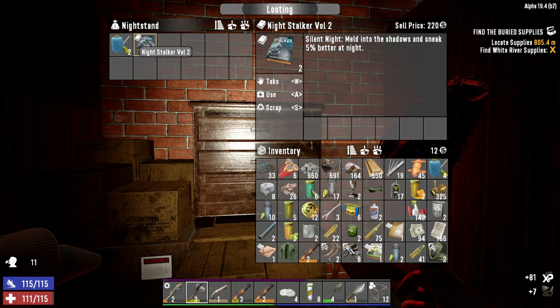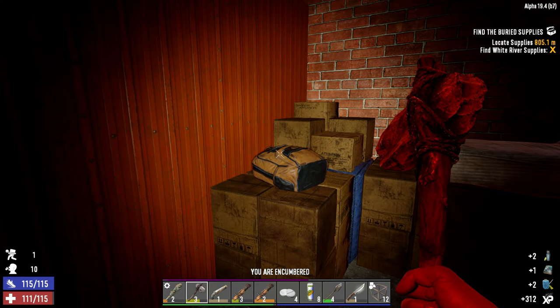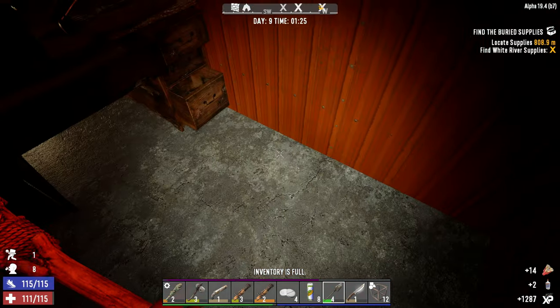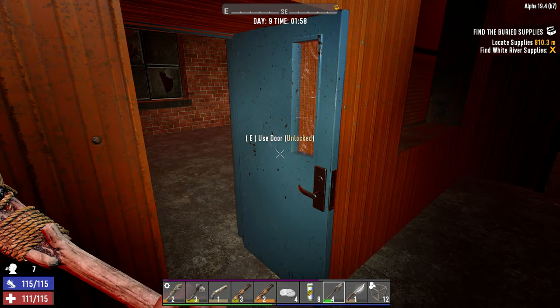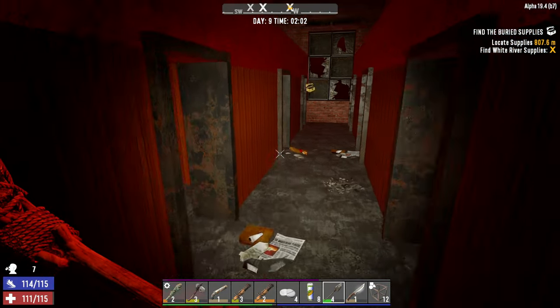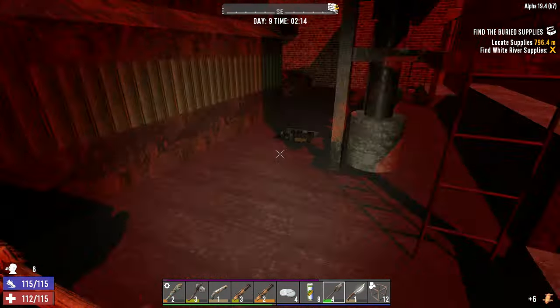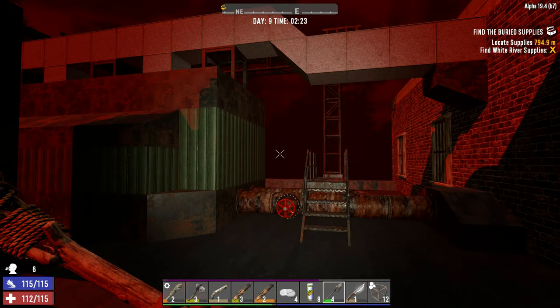Meld into the shadows and sneak 5% better at night - technically useless but I'm going to read it anyway because it sounds cool. Got some shotgun shells and some glue - that's excellent. I still haven't heard anything from the horde - let's just close that door. I guess we're just going to skip the horde tonight. I had a feeling that floor was going to give out so let's just keep moving.